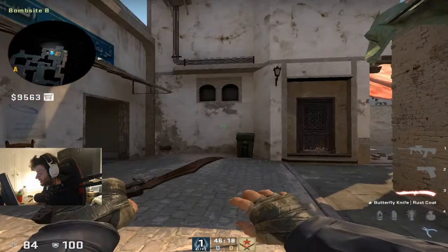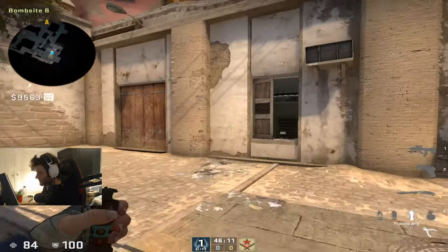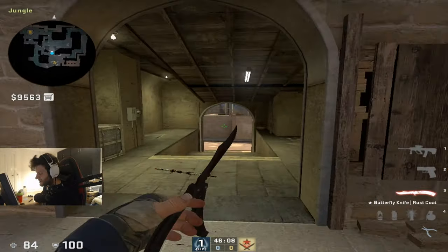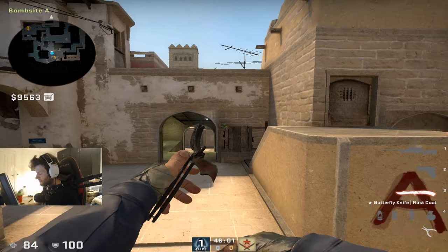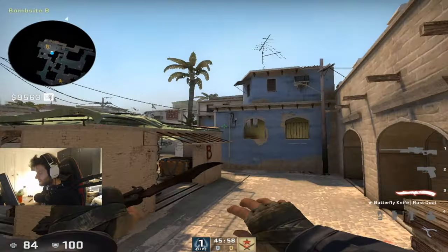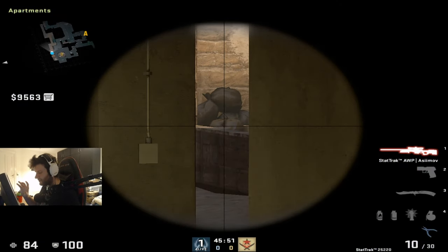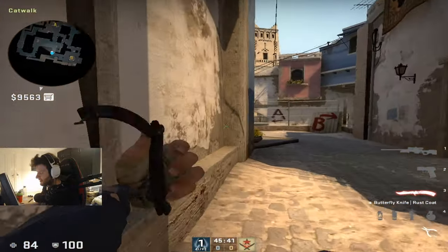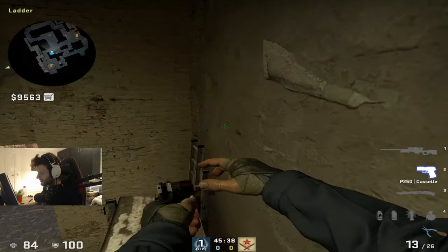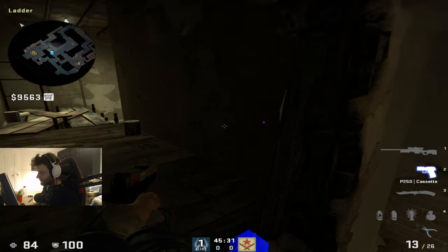These are just a couple of different setups you can use — you have to find them yourself. Now let's talk about team-wide setups, meaning setups where every single player helps each other to hold the entire map and all choke points. For example, if your orber is posted with a DB info, think about where you need your players. You can have two guys in ladder room, a guy holding short, and a guy on the box holding connector and window, or in ladder room holding there.